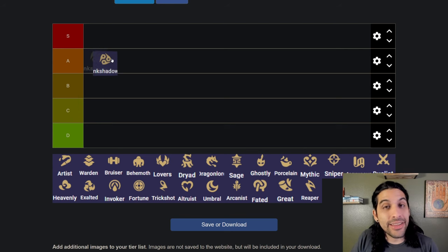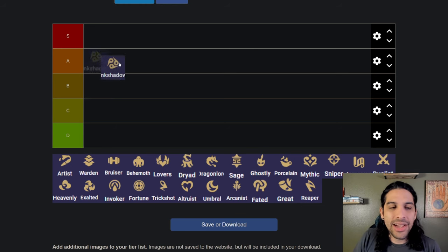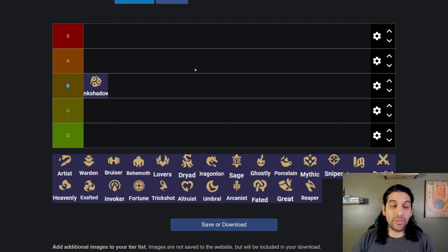Ink Shadow is like A tier early game and then B tier later on unless you hit seven. This tier list is going to reflect what's most likely to happen, so you're not likely going to be able to force seven Ink Shadow every game, so I'm putting it in B tier. Three Ink Shadow is really good — it helps you get an item early to tempo faster, but five Ink Shadow is kind of whatever until you reach seven.